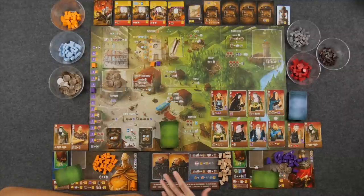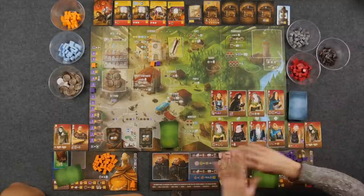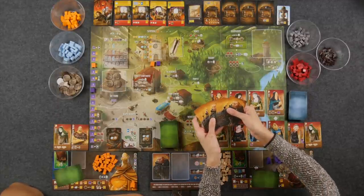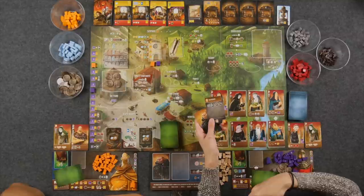Over here we have the Overlord — this is the kind of third player who we are going to be going up against. Their main focus is going to be wrangling up our workers from around the board and putting them in prison. If you caught our first video on Architects where we go up against Constantine, his board works very similarly in that he has a deck of cards called scheme cards. Each turn we're going to flip over one of their cards and basically do everything that it says from top to bottom.